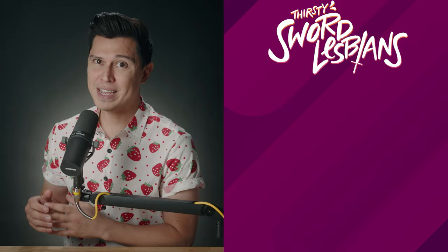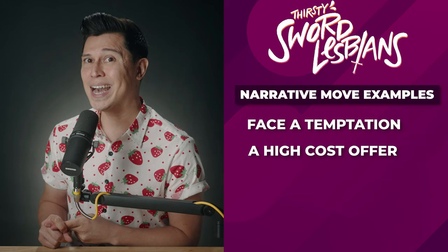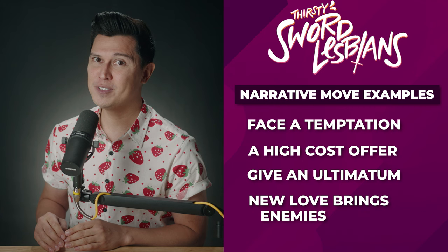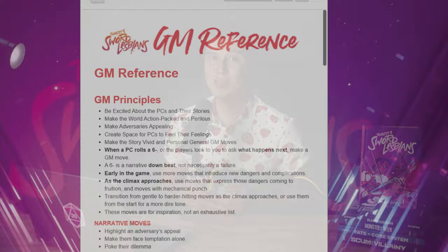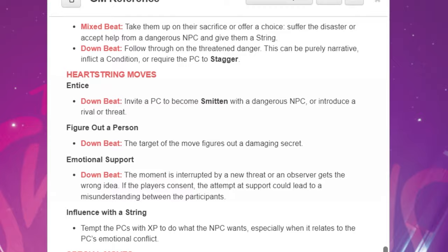For narrative moves, you might try making them face a temptation, offering what they want at a high cost, giving an ultimatum, or showing that their new love interest also earns them a new enemy. For mechanical moves, you might try taking a string on them, inflicting a condition, or offering XP to have them make an unwise decision. Each playbook also has some specific GM moves associated with it. The Roll20 module has them listed as a GM quick reference sheet, so check that out.